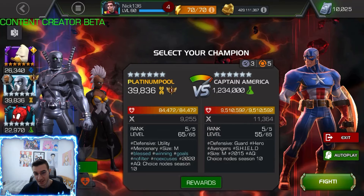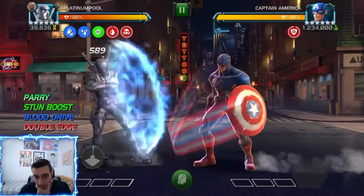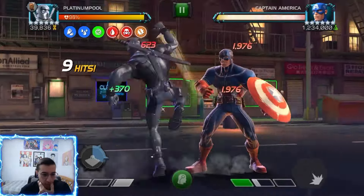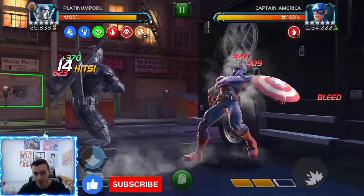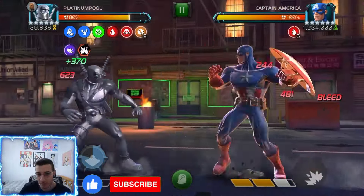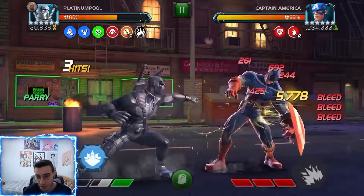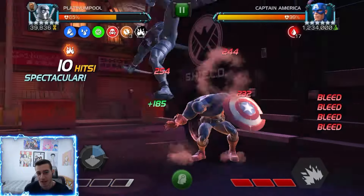Welcome back to another video. Today we have a really satisfying video featuring Platinum Pool against a 9.5 million health Captain America. We are fully boosted — 30 attack on health and 20 attack, so plus 50 from those boosts. We're also using the Spider-Ham synergy, which makes us gain a fury whenever a debuff expires on the opponent, increasing our attack by 10. Those furies stack up to 10 and are indefinite, so with 10 furies we have double our attack.